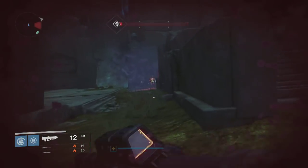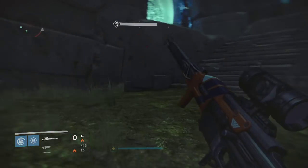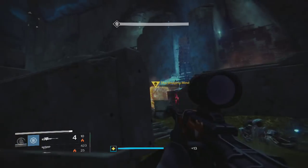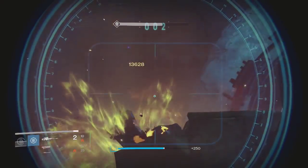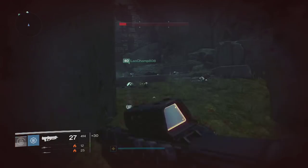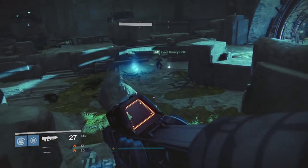This week the Nightfall was the Undying Mind Strike with Solar Burn on it and to be honest it was pretty intense in the final room where you fight the boss, because practically every enemy including the boss dealt solar damage. It was pretty overwhelming at times but if you got some good solar weapons you can take them down pretty quickly. So other than that I got some pretty good rewards this week, so let's get into my rewards for all my characters.